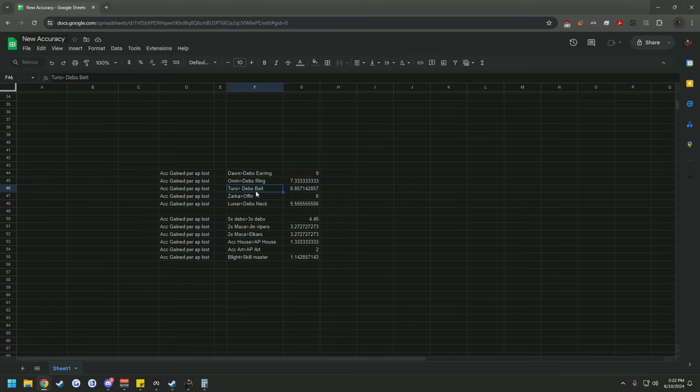Doing that same math for Ominuses vs. Debout rings gives you 7.33 accuracy per AP lost. Turro belts give 6.85 additional accuracy per AP lost. Then in sixth place we have swapping to a Zarka from an Offin, because you can run two Dawns, two Ominuses, and a Turro — that's five accessories. So only then, if you somehow need five accuracy accessories and still need more, would you consider a Zarka over an Offin.